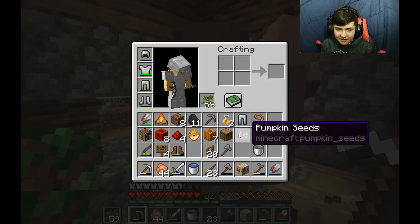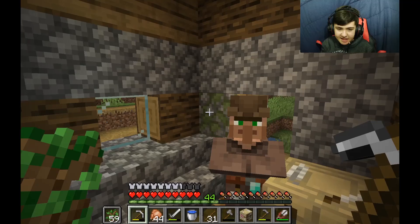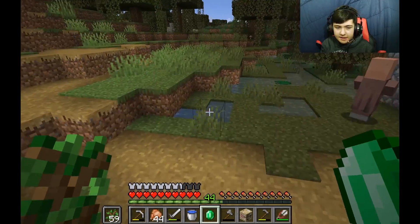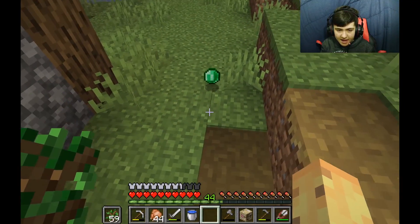If you're thinking to yourself, 'Why do I need a tree farm?' — well, you see, the logs turn into planks, and the planks turn into sticks, and then boom! You got yourself an emerald!